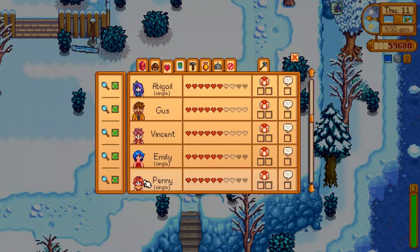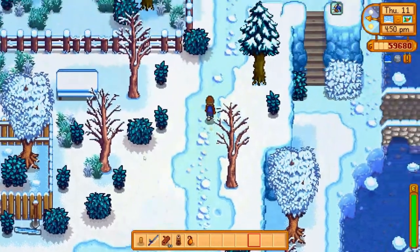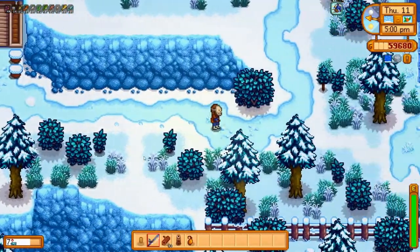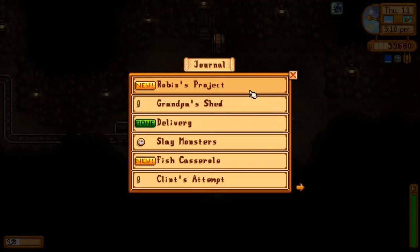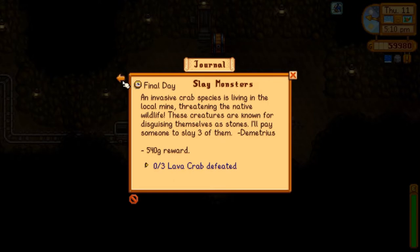Let's see where we're at with Alex — we're at almost 6 full hearts, so that's pretty good actually. Let's get some fishing done. Actually, I need to go into the mines. I gotta get some rock crabs. Did he want a specific rock crab? Let's get that one. Slay monsters — the lava crabs. So we'll have to go down to the lava section.